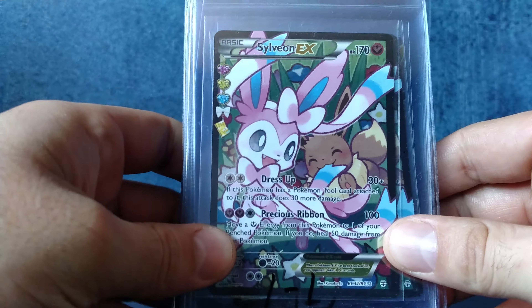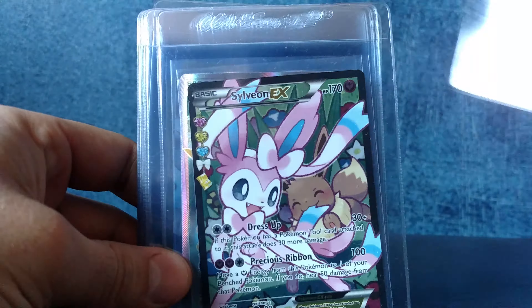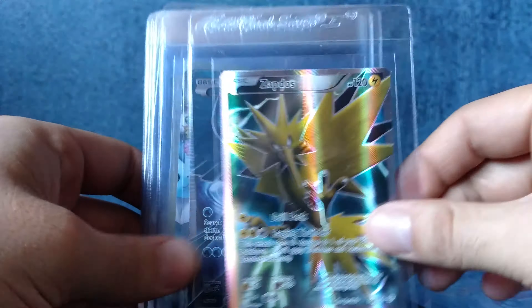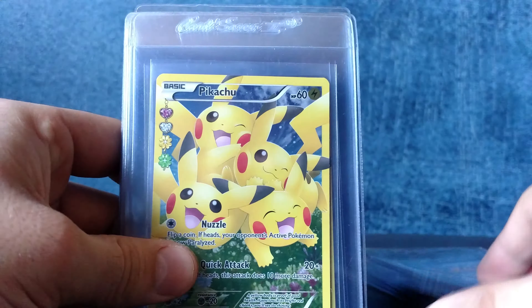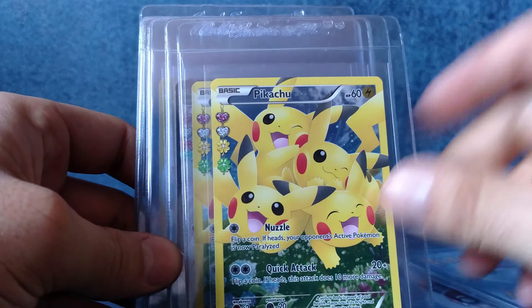So I'm starting to do this in 4K, and we'll see how this turns out. We've got Sylveon, two of them, Full Arts. We've got a Zapdos and an Articuno. I bought a few of these, but they really weren't in that great of condition. Flareon and Pikachus, Full Arts — I really hope to get some of these in a 10.